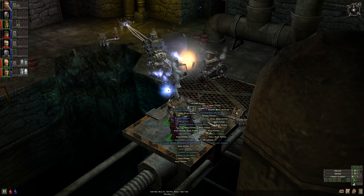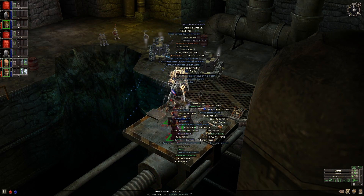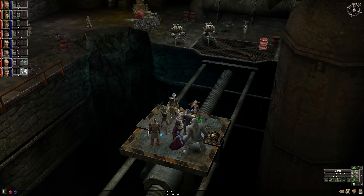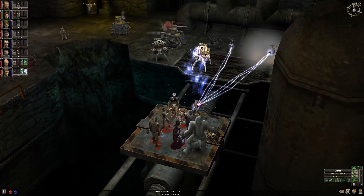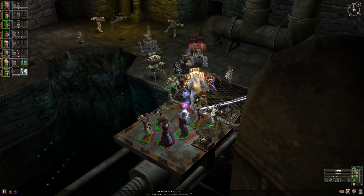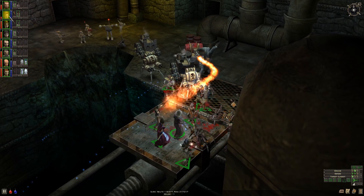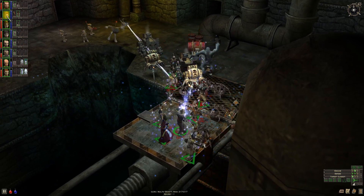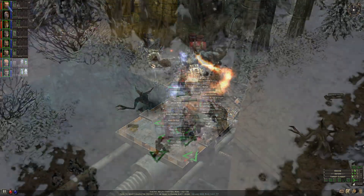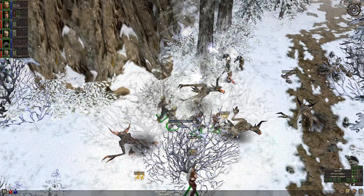One example is how you need to put your whole party on a lift, and on the other side is full of enemies that deal AOE damage. Since all of your characters are stuck on the lift when they arrive on the other side, your casters who don't have a lot of defense will almost immediately die. This becomes so annoying when in later parts of the game more and more enemies gain these AOE attacks.